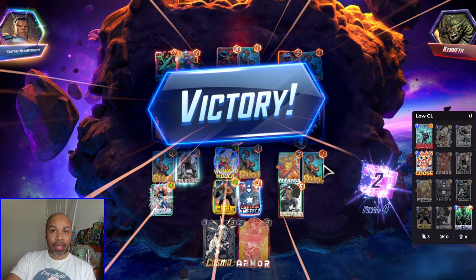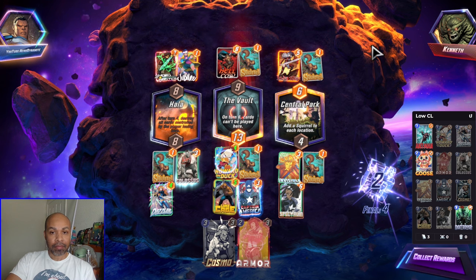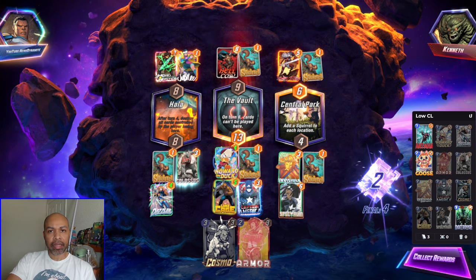That's a bot game — and you make sure you snap early on those. Try to recognize them early based on their play pattern, their name and avatar, and get those easy cubes.